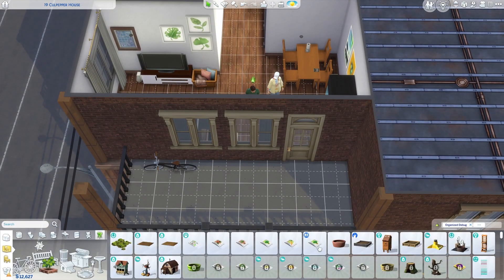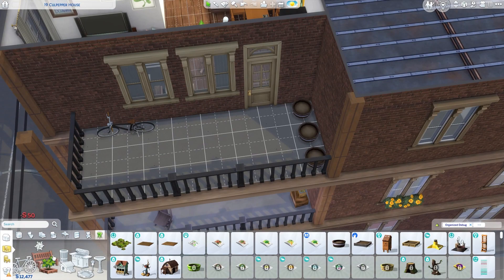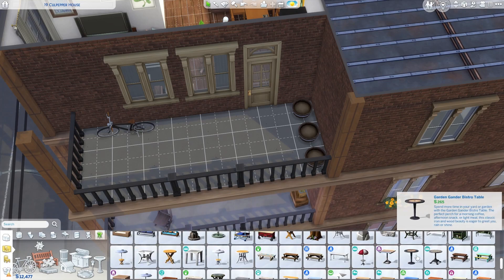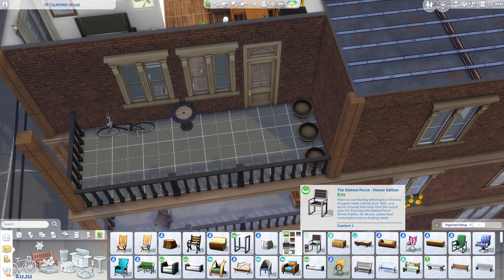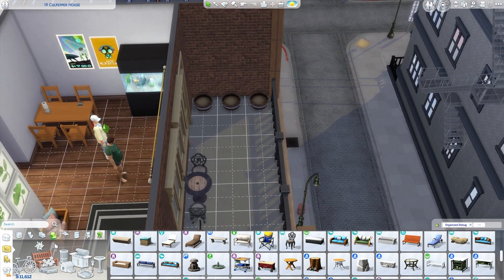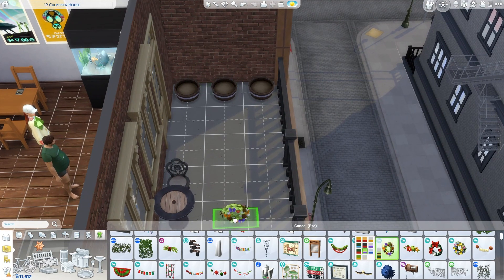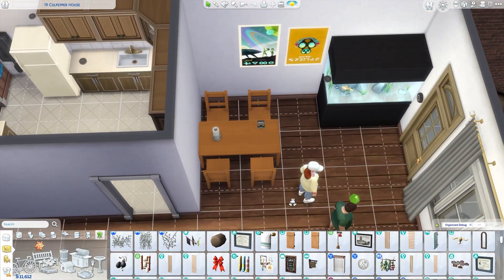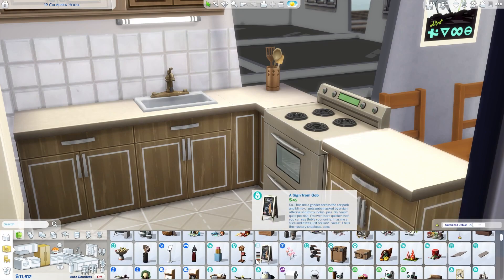I cleaned up the trash at the balcony and added in some plant pots. I imagined Morgan has a really high wellness skill, so I added in a yoga mat for her. Since she's really into wellness, I imagine her wanting to grow her own herbs and stuff — like actual herbs, basil and sage and maybe strawberries.